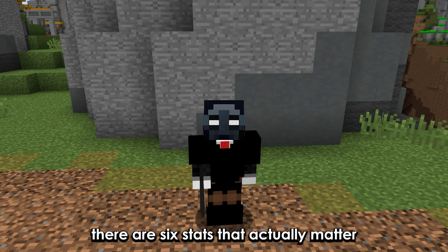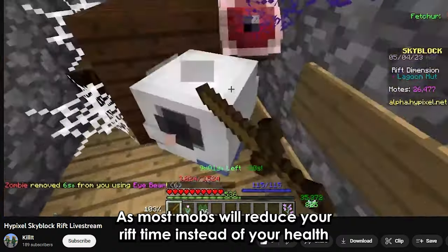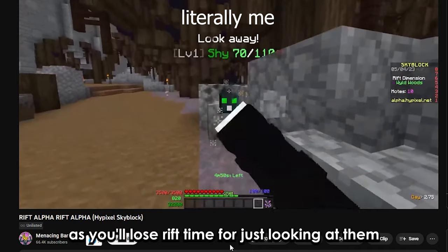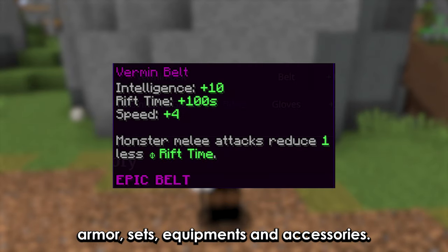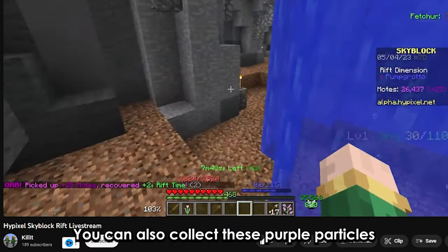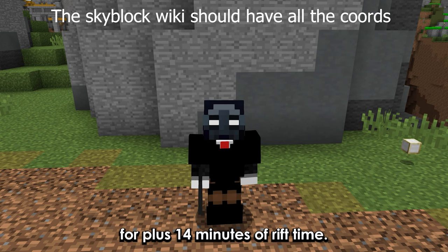In the Rift there are 6 stats that actually matter. Your rift time is the total amount of time you can stay in the Rift — it's basically like your health in this dimension, as most mobs will reduce your rift time instead of your health, especially shies, as you lose rift time just for looking at them. You can get extra rift time by using various armor sets, equipment, and accessories. You can also collect purple particles for +2 seconds of rift time, and you should collect 42 enigma souls for +14 minutes of rift time.